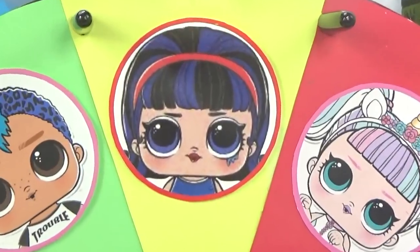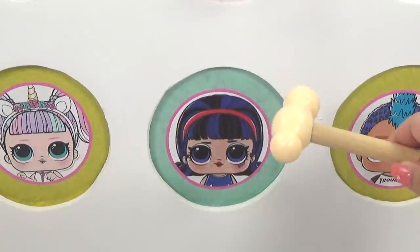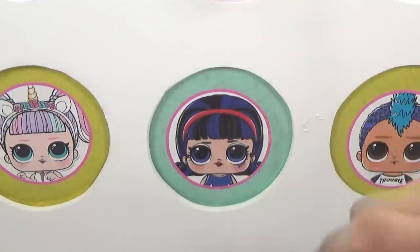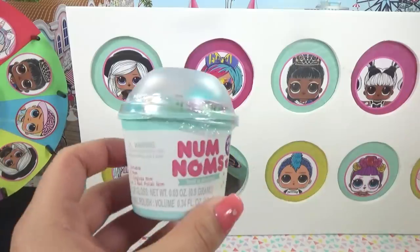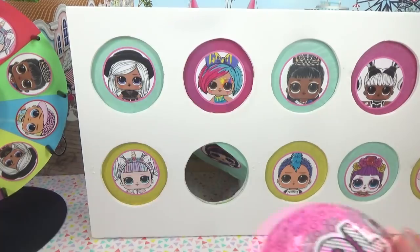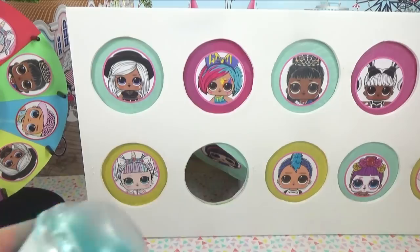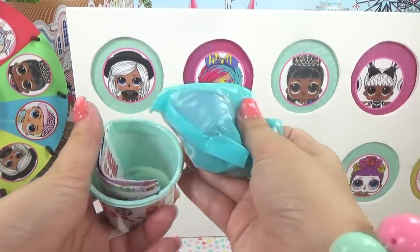We landed on Pop Heart from the Underwraps Series 4! Let's see what surprises Pop Heart's brought us. One, two, and three! Behind Pop Heart's circle we have Num Nums, nail polish or glitter lip gloss, and an LOL Series 4 pet. Let's get inside our lip gloss or nail polish first and see which one we've got.